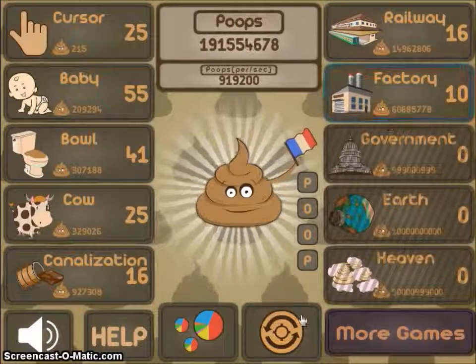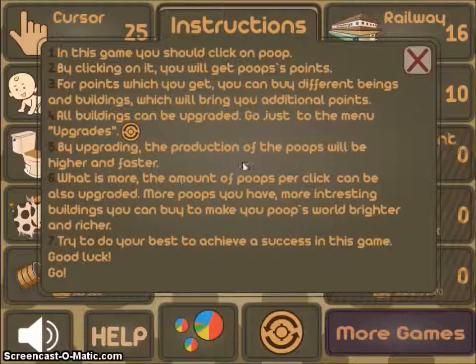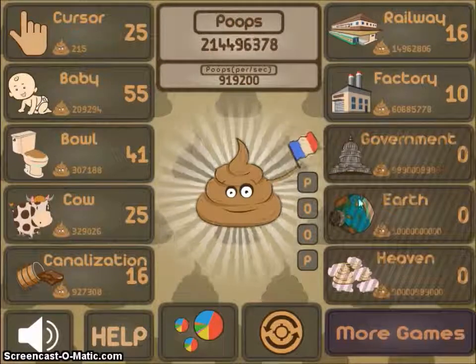So yes, let's end it here. Let's have a look at poops per second: nine hundred and nineteen thousand two hundred, thirty per click, poops now, poops all time, handmade poops, clicks to poops, upgrade amount, games built. That was just instructions I should have read earlier but it's quite self-explanatory.